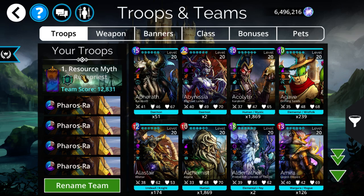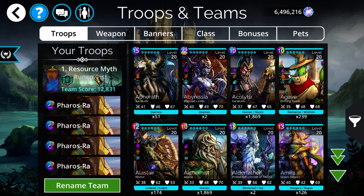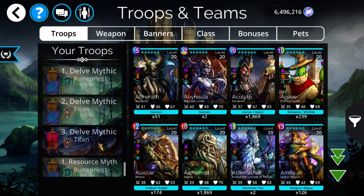Ferris Ra is most commonly used with Dragon Soul, double Ferris Ra, and Umberwolf. If you don't have double, you can put in an Azeris or anything with Necromancy. If you don't have Umberwolf you can go with anything that provides a purple storm, and it works out pretty well.